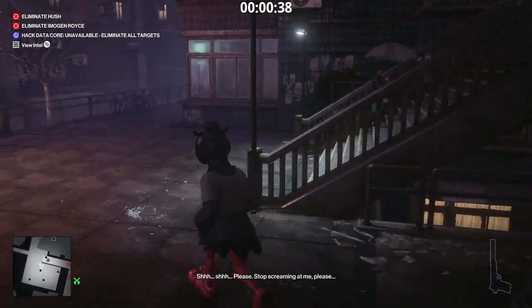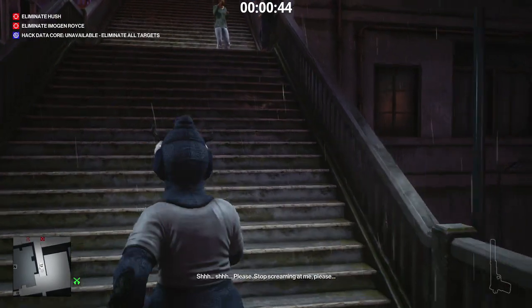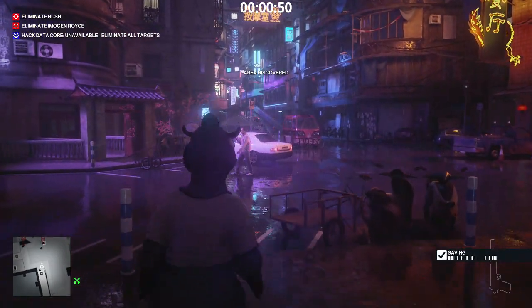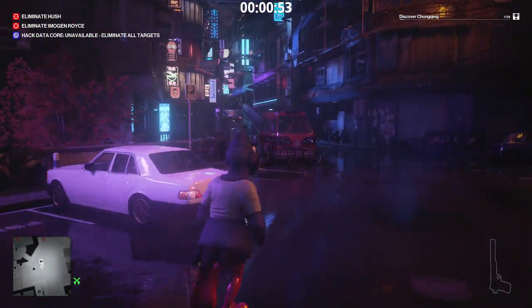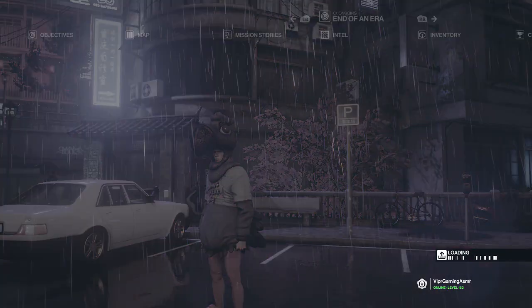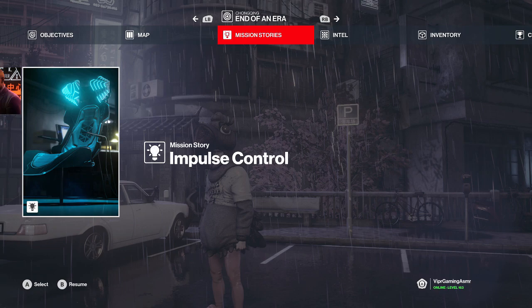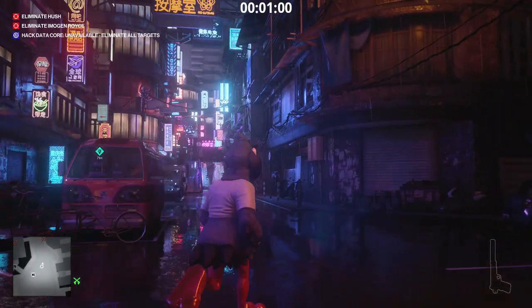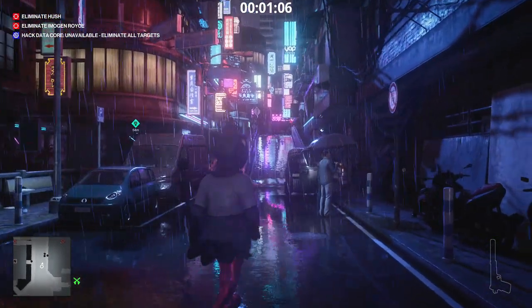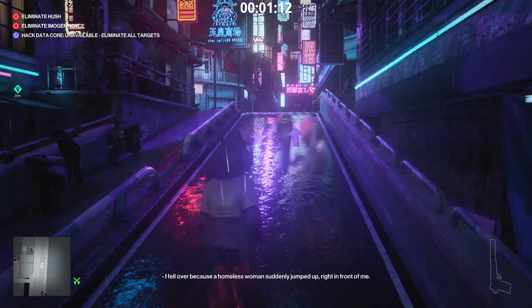For this video I'm not really going to go for silent assassin. For new people to the game, that's basically where you don't kill any non-targets — if I was to kill her I would lose silent assassin because she's not a target. I just want to play it how I want. For the mission story, let's go with Impulse Control. We've got to eliminate somebody named Royce Emogen — I've never heard or seen that name before.